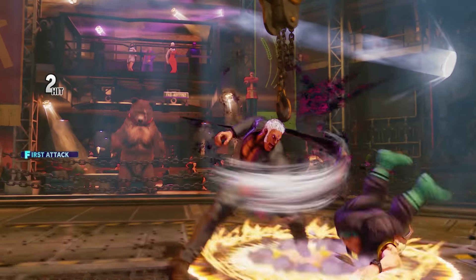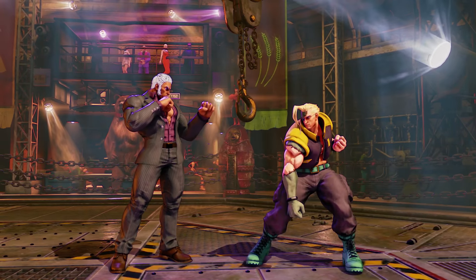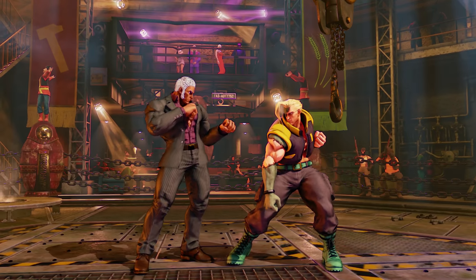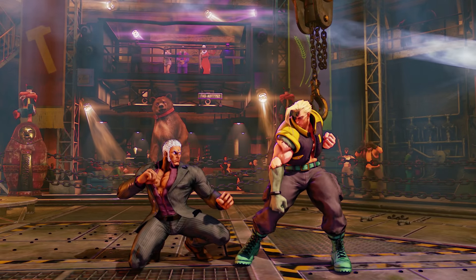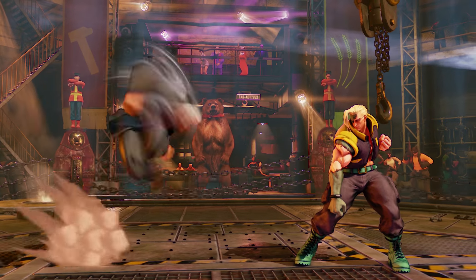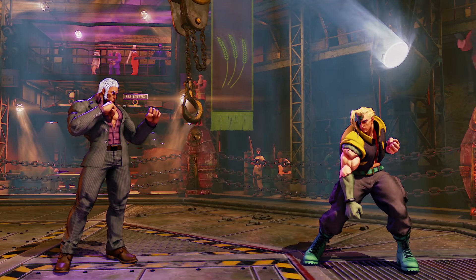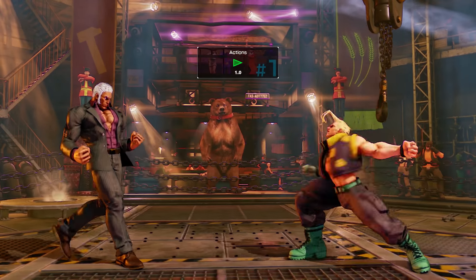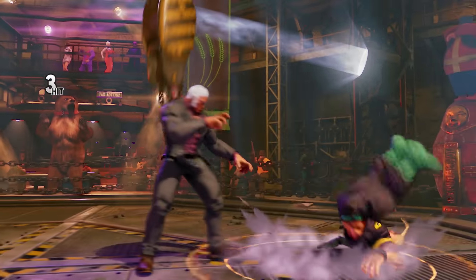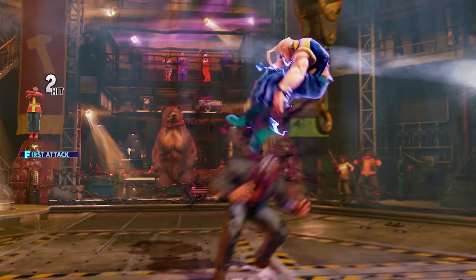The EX version of Chariot Tackle comes out fast, does 150 damage, knocks down, and has increased juggle potential with multiple hits. Moving on to Dangerous Headbutt, done by charging down and pressing up and punch. The light and medium punch versions do not knock down the opponent but the hard punch version does. The strength determines the distance, with damage ranging from 100 to 110 to 120, and it goes over crouching opponents. The EX version comes out really fast and is completely invincible, usable as a reversal attack. Because it's fully invincible it is counter-hit on recovery, allowing the opponent to crush counter punish you. The EX version does 80 damage and you can juggle off it with light kick and EX Chariot Tackle. This is also Urien's best anti-air due to full invincibility.